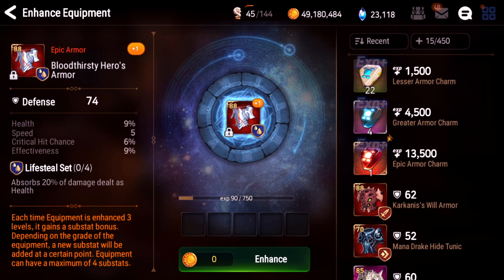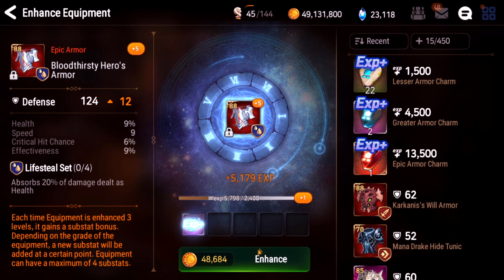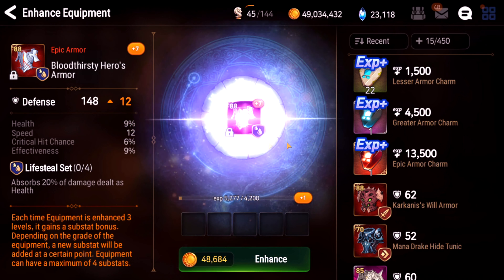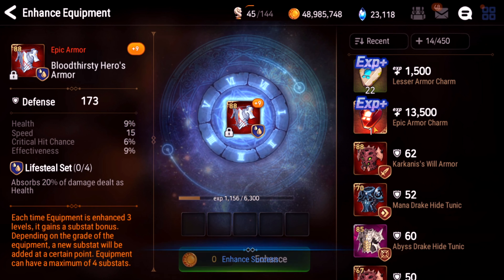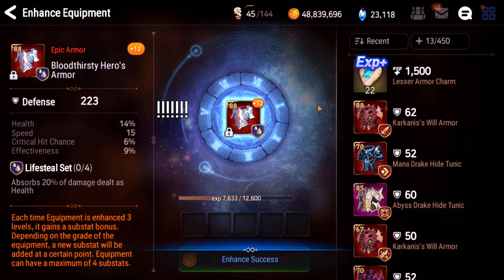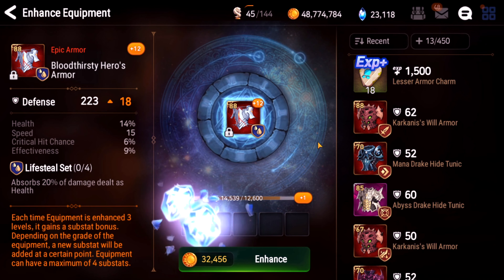Next one — armor. I just want to dodge effectiveness really, unless it gets a lot of speed too. Ooh, speed right off the bat. More speed — can we get a third one into speed? Ooh, 15 speed! That's my highest speed armor already, I think. I don't think I have any other armor with plus 15 speed. If I can get a final roll into speed — ooh, I'll take it!